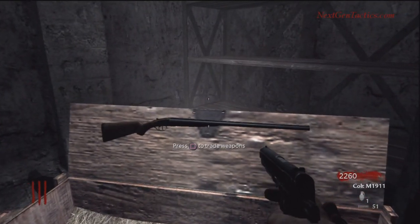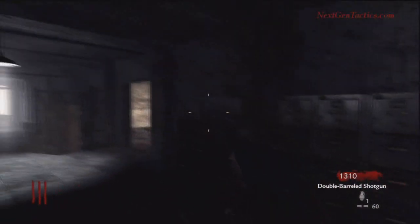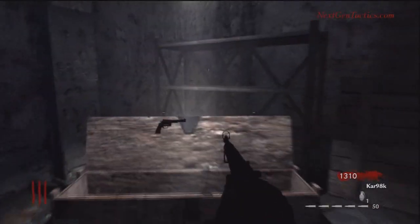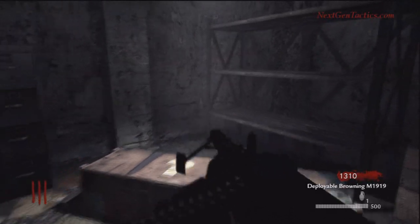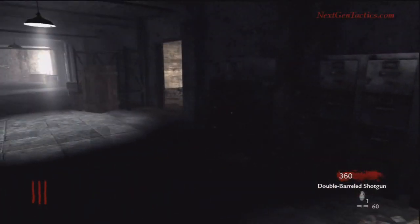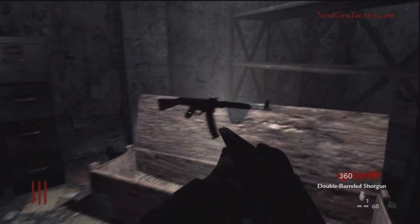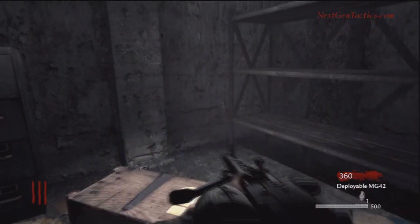We got a double barrel shotgun which beats the Colt, so we'll grab that. There's one zombie left crawling around. We got the Browning, which is pretty decent, and we can also get the MG-42.